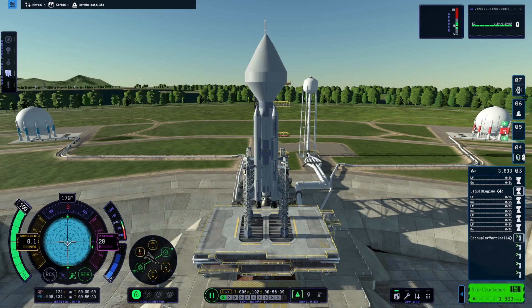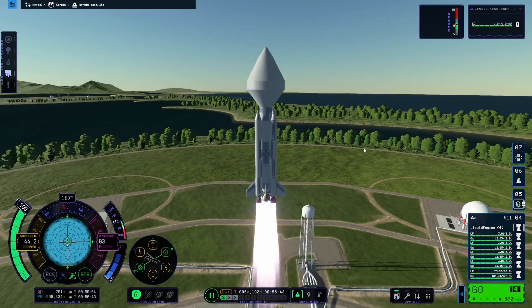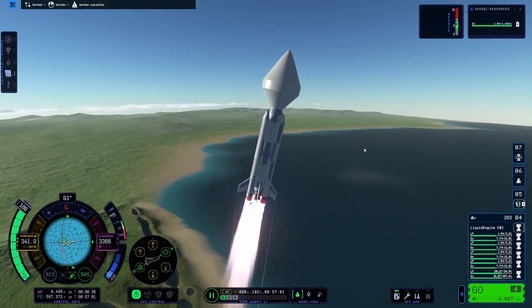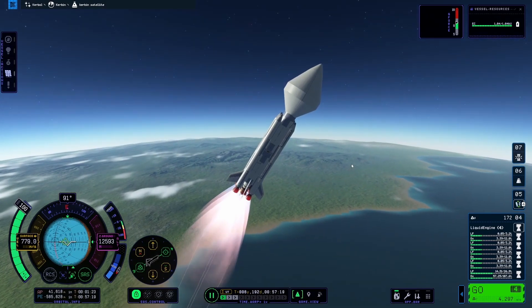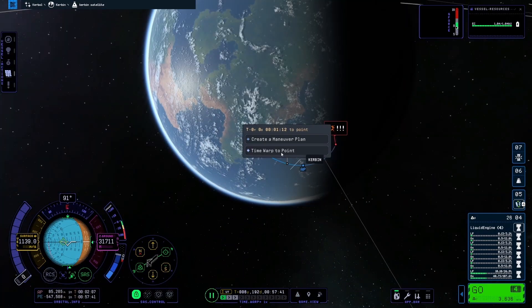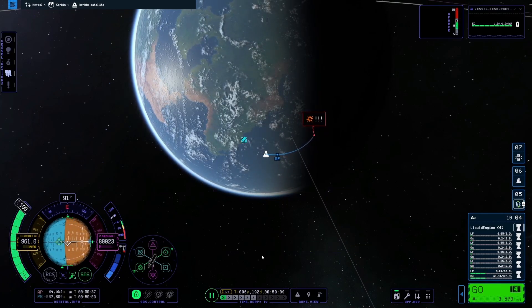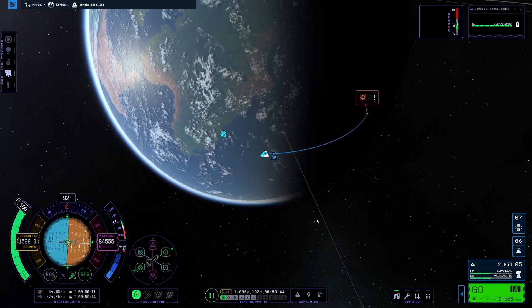The delta-v estimates are wild in this game — they just constantly change. I can understand it changing as you go up into the atmosphere since engines have different thrust depending on whether you're in atmosphere or vacuum, but it's not even that. You can save a rocket with a certain amount of delta-v and then load that same rocket and it will have a completely different number.